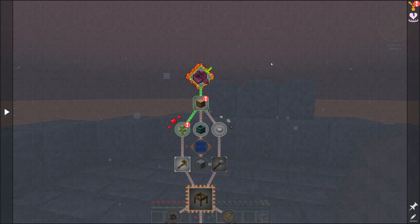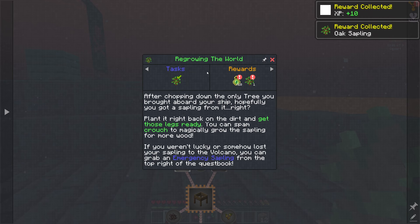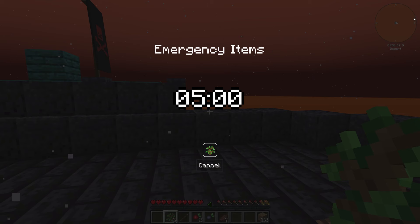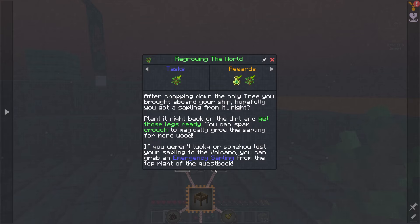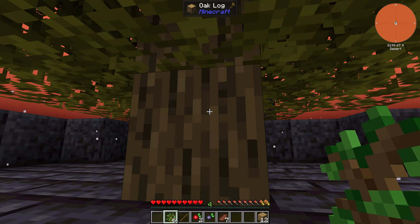Going up here, there's a regrowing-the-world mechanic — you need to replant the tree. Let me claim these quests real quick. Instead of having to bone meal or wait for it to grow, you can spam crouch to magically grow the sapling for more wood. There are also emergency items up here — if you lose the sapling somehow you can claim an emergency sapling.